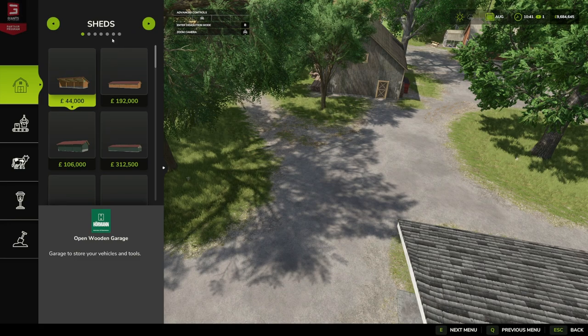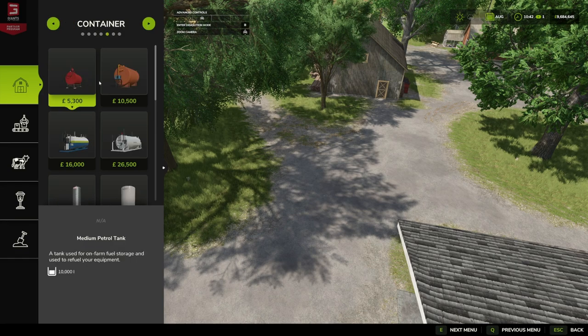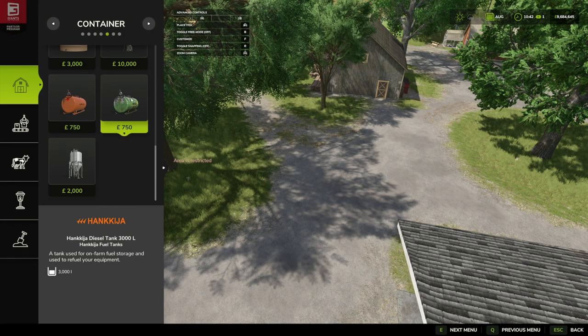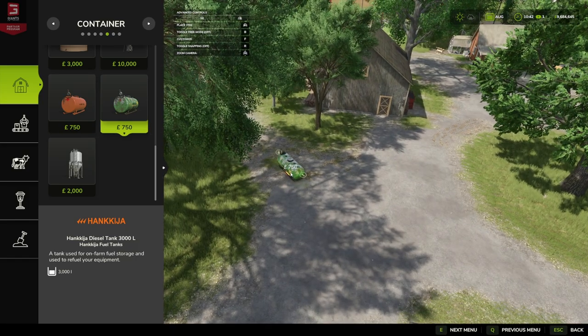We can find our Hankija fuel tanks, or old fuel tanks, under Construction > Containers. There we have the old version and here we have the new version. The older version costs a little bit more but has a smaller daily upkeep, though I can't see a greater cost here — unless that's not a newer version, as it looks exactly the same.